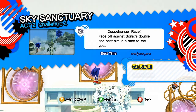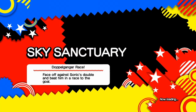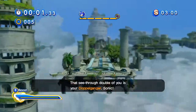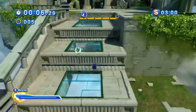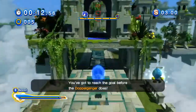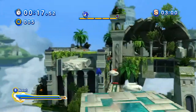Doppelganger race — face off against Sonic's double and beat him in a race to the goal. This one will be pretty easy because we just got through this stage. Each act, Act 1 and 2, has a doppelganger race against a time trial ghost, basically. We have three minutes for an S rank time. This is entirely based on time and not any other score mechanics.